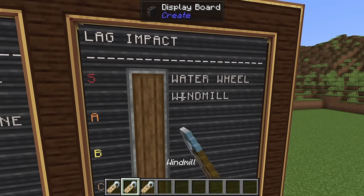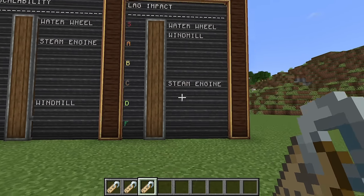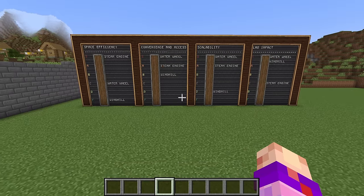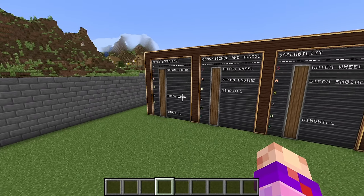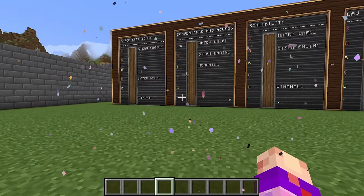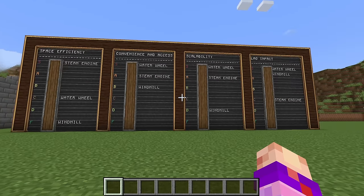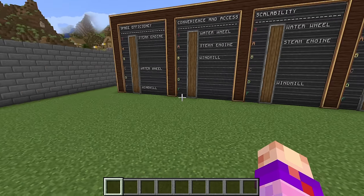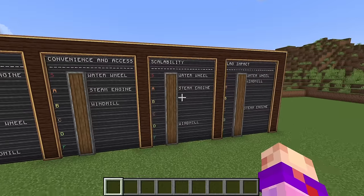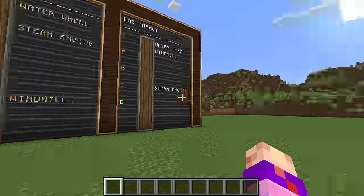For lag impact: water wheels and windmills get S tier, and steam engines get C tier - the more you have loaded, the more lag they produce. Looking at the overall board, water wheels absolutely sweep it. All things considered, water wheels are faster and cheaper. Sure, they're not very space efficient, but who honestly cares? Just dig a big hole. Windmills are an absolute loser - they need a buff. The inventory trick is cool, but if you want scalable SU on-site, just do steam engines or water wheels. Windmills are annoying, and sheep are annoying.